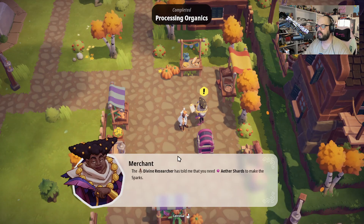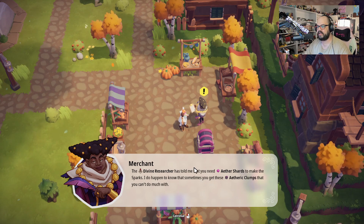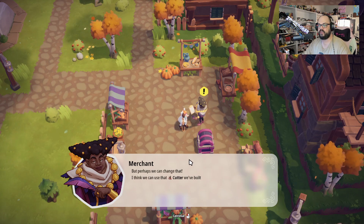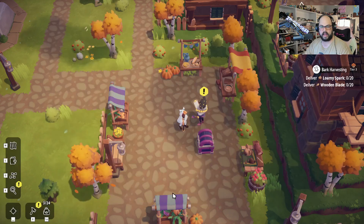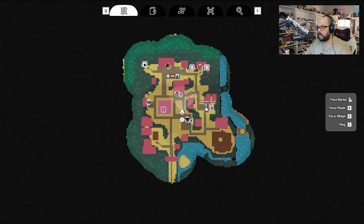'The divine researcher has told me that you need aether shards to make sparks. I do happen to know that sometimes you get these etheric clumps that you can't do much with. But perhaps we can change that — I think we can use that cutter we've built.' All right, so we need to get three etheric clumps delivered to him and he's going to let us take the etheric clumps and turn them into etheric pellets, which then we can use the distillation to make the sparks.